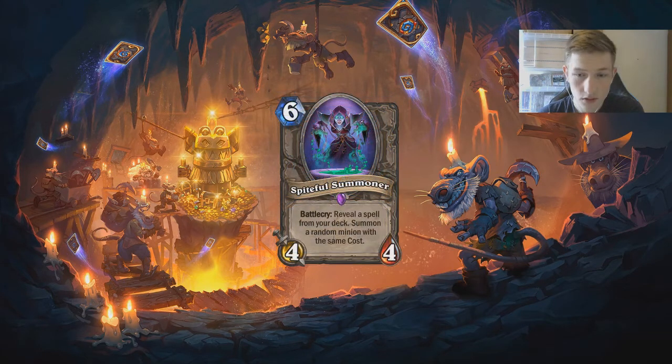Finally at number five we have Spiteful Summoner. On the face of it, it might not look particularly powerful — you reveal a random spell from your deck and summon a minion of the same cost. But what you can do with this card is build certain archetypes entirely around it. In Hunter, you can build an all-minion deck with only Call of the Wild as a spell — a nine-drop — getting this six-mana spell.